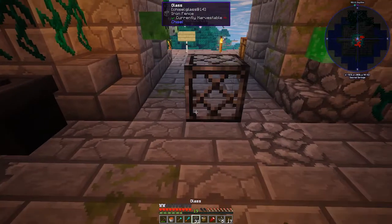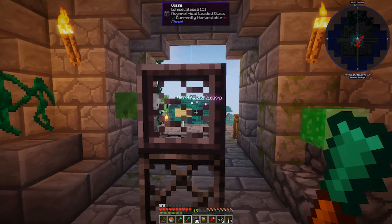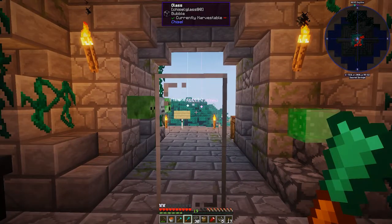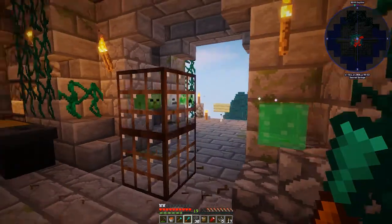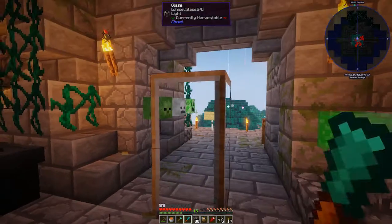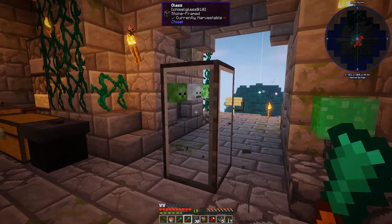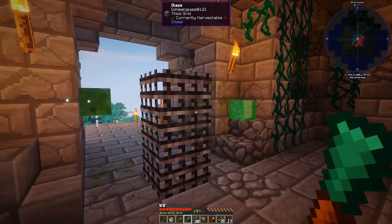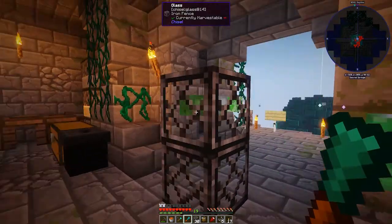I didn't mean to get all 32 of them. Let's put it down and see what it looks like — that's not bad. I can chisel it too. Going through the options: asymmetrical glass, quite clear, bubble glass — that's stupid. The red is kind of cool. There's one described as Japanese flavor, and one called dungeon glass — we should probably use that since we're kind of in a dungeon. That ornate one is really weird. There's a thick grid, and then the steel-framed one we started with. I really like this one — that's the one we're going with.